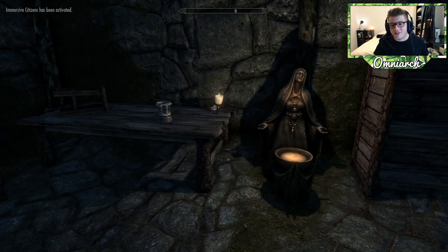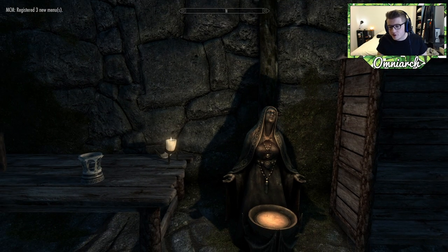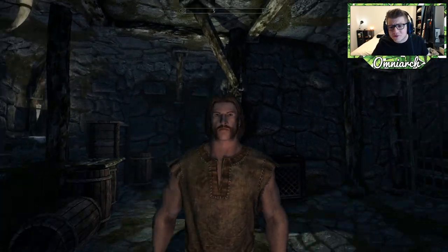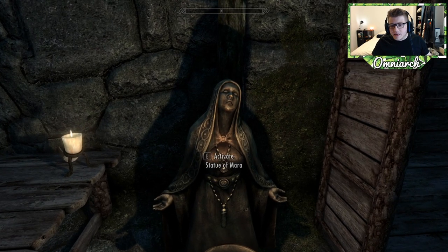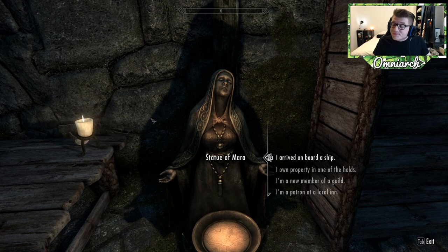I've got about 30 mods installed, and one of those mods lets me pick how the game starts, because Richard would not be a fugitive crossing the border caught and thrown in the back of a wagon. We're going to skip that whole beginning sequence - that's just not part of Richard's life. I think it's called A New Beginning or A Second Chance - I don't remember exactly - but it lets me pick how the game starts.